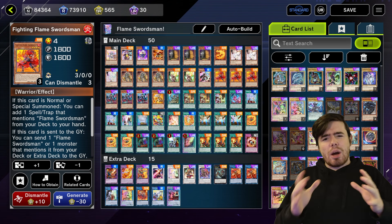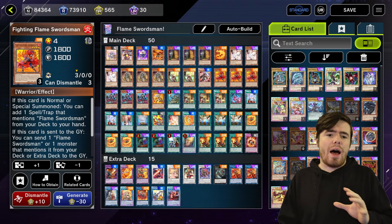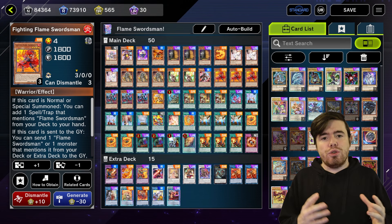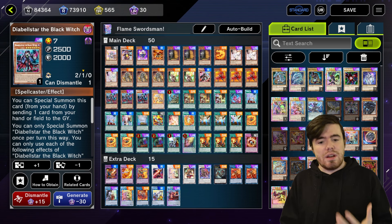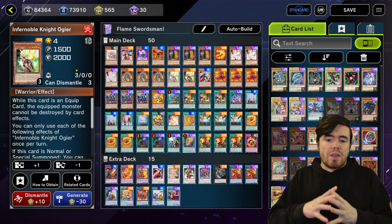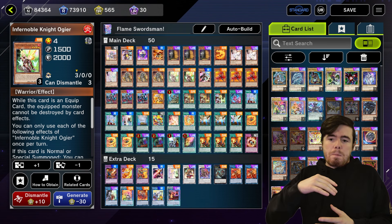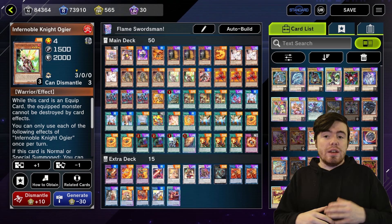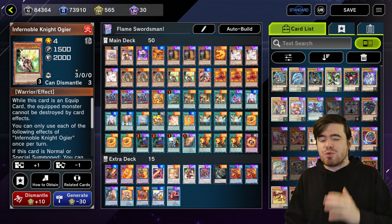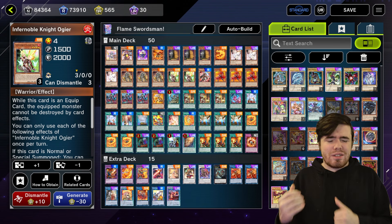In today's video I'm going to show off a couple of combos. I'll show off the Fighting Flame Swordsman by himself, which is decent, but this card really comes to life when you start combining it with other cards — the Diabellstar cards, and a lot of the Infernoble cards as well. The Flame Swordsman cards by themselves set up interruptions, but the main draw is what it does in two-card combinations.